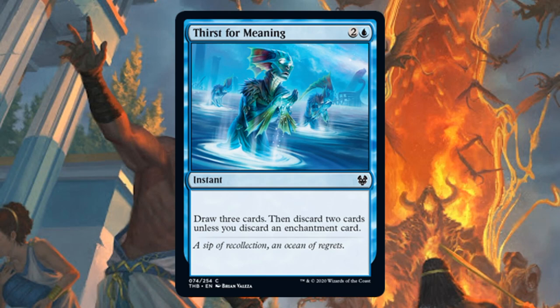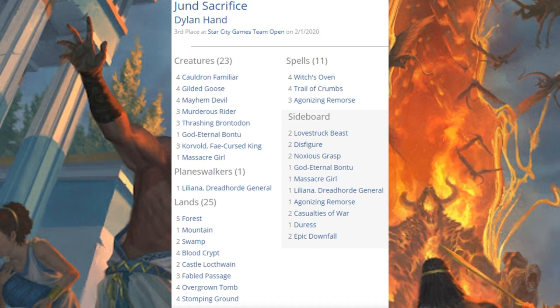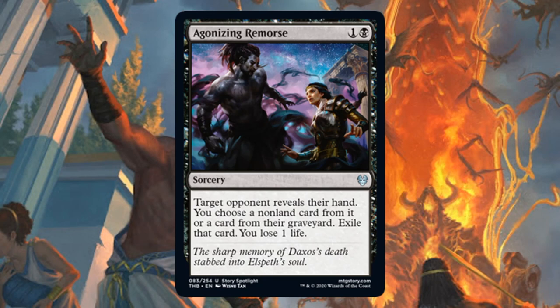Some of the other successful variations of this deck were running Thirst for Meaning in the main. Third place was Jund Sacrifice — this hasn't changed that much. Three copies of Woe Strider here in the main, four Cauldron Familiars, and of course four Witch's Ovens. You probably feel like you've seen this movie before, and you kind of have, but there is a new card from Theros Beyond Death: in the main, three copies of Agonizing Remorse, and one copy in the sideboard.